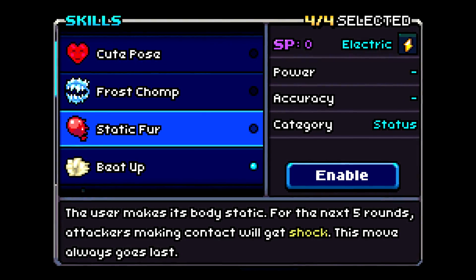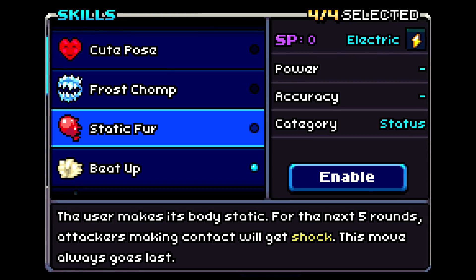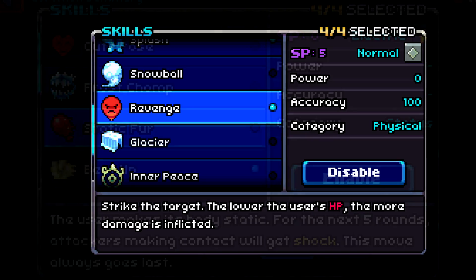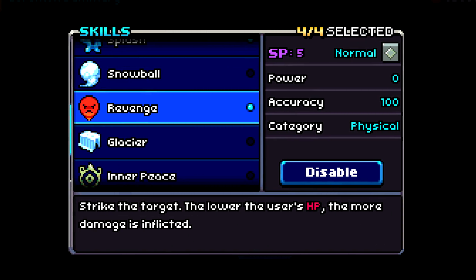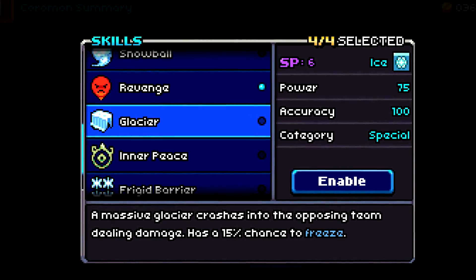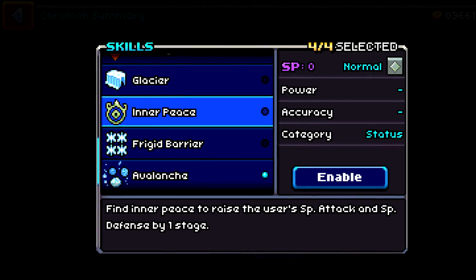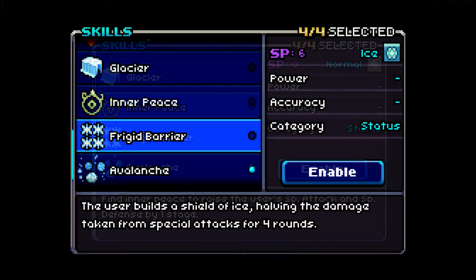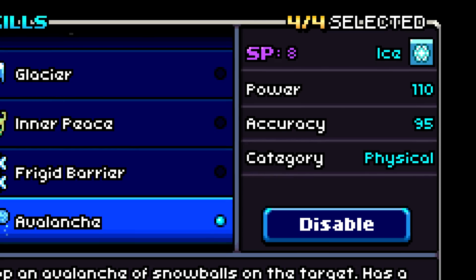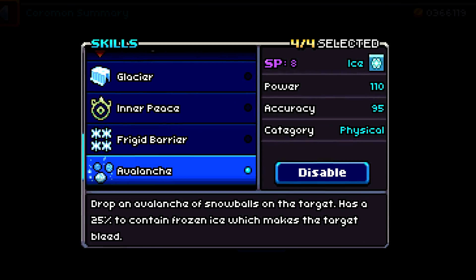Static Fur is an excellent move which will punish your opponent for using contact moves by paralyzing them for 5 turns after you've used it — and the AI seems to just go for it anyway, so it's definitely good to use. It also gets access to Revenge, which does more damage the lower your HP is; Glacier, which has a 15% chance to freeze; Inner Peace, which is sort of like Calm Mind from Pokemon, raising special attack and special defense by one stage; Frigid Barrier, which halves the damage taken from special attacks for four rounds; and even Avalanche, a 110 base power move that has a 25% chance to cause bleed to your opponent.